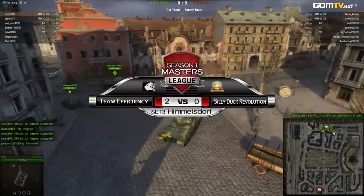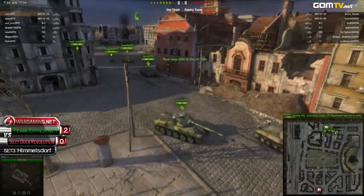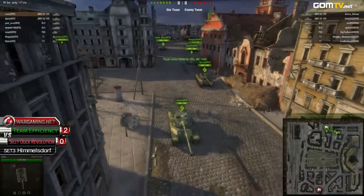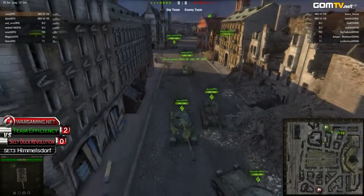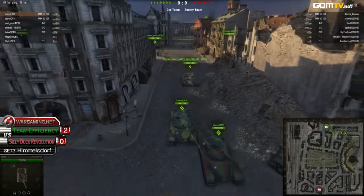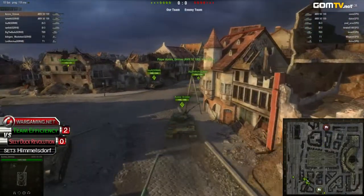Taking a look at team efficiency starting up north with the exact same lineup as last set. Both teams going with the same exact height setup, so no advantage. This time around, CityDocs traded their extra 5100 for T69, so both teams will have the identical tank setup from both sides.